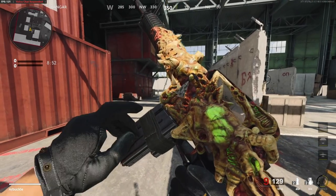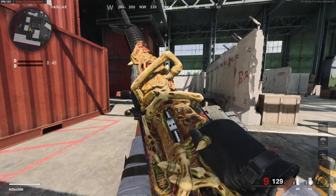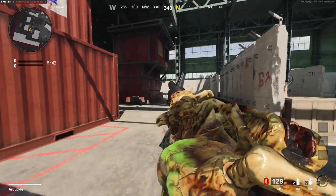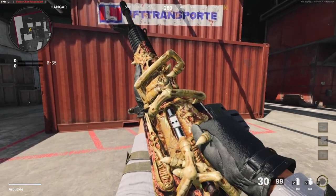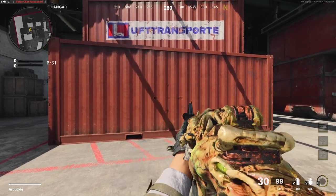Keep in mind, a lot of times with these crazy blueprints, we like to change the attachments because sometimes they just throw random attachments on there. If you change the barrel for this, it's going to basically take away the entire alien thing and make it look really stupid. So I would recommend leaving the same attachments on just to be able to see what this is going to look like. However, I will have a best class setup video for this coming up soon on the channel.